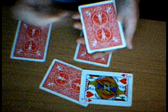Put one of the jacks in the middle. With a snap, we have again 4 random cards, and there's 1 jack teleported here.